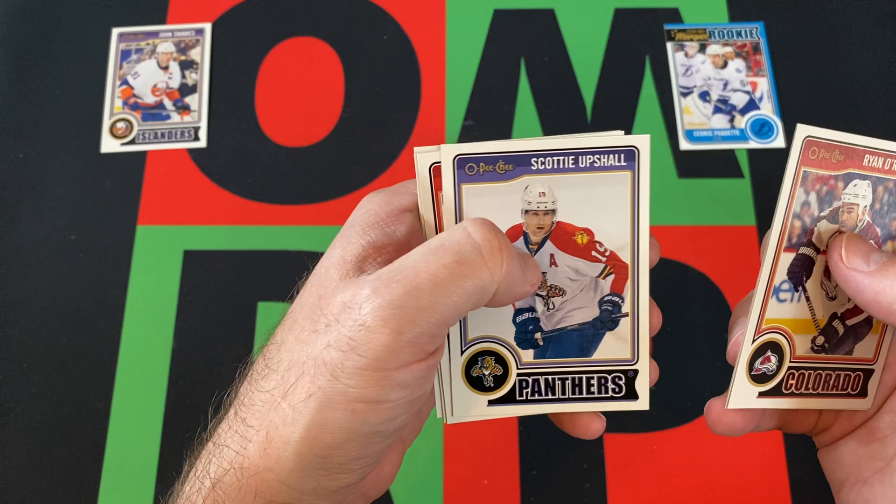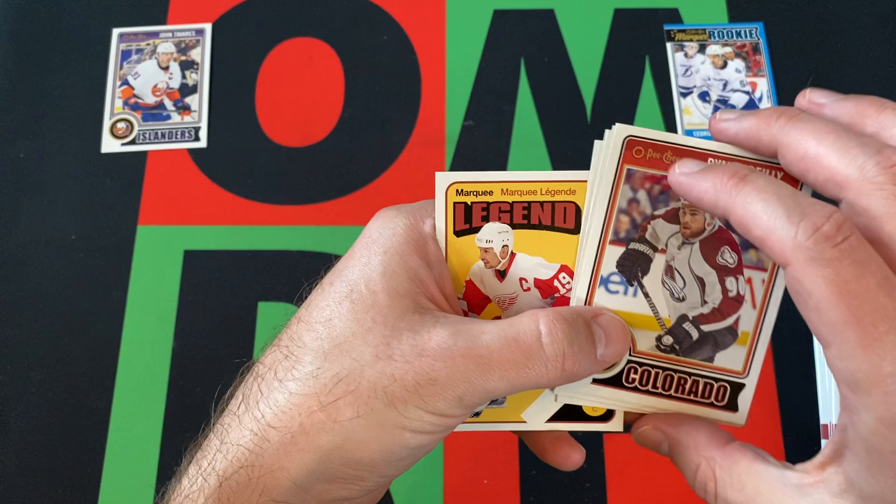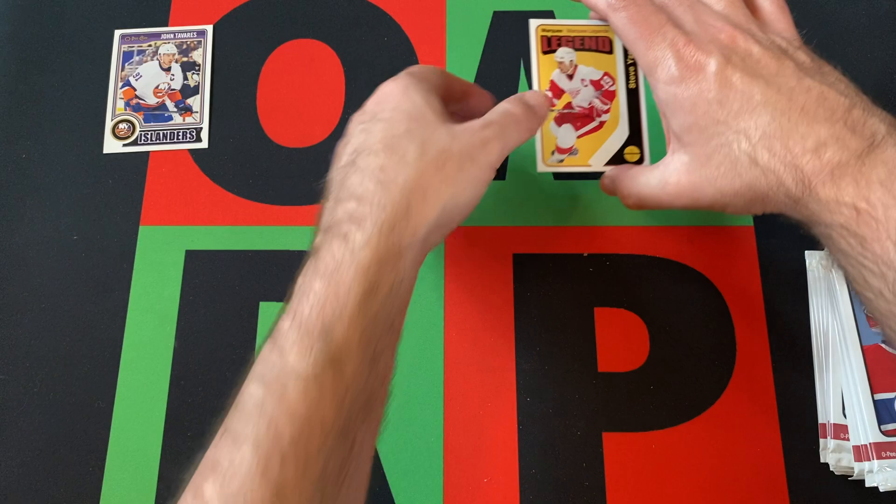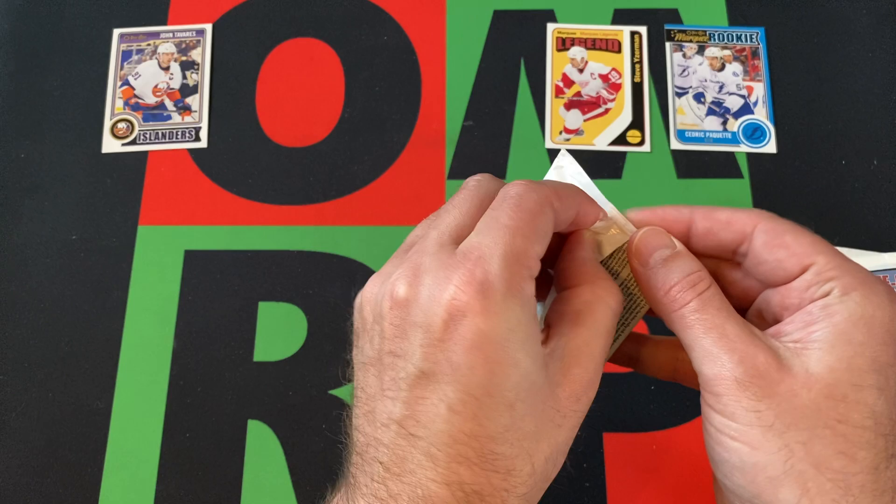Got Ryan O'Reilly, Anton Kubin, Scotty Upshaw, Corey Perry, Alexander Burroughs, and our Marquee Legend is going to be Chris Yeiserman. I believe that's the retro version, or maybe that's just what they look like — I'm not 100% sure. We'll figure it out as we go along.